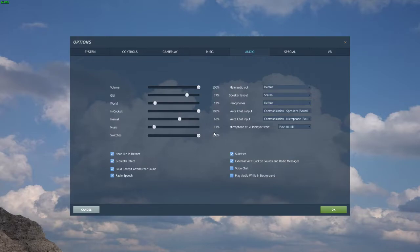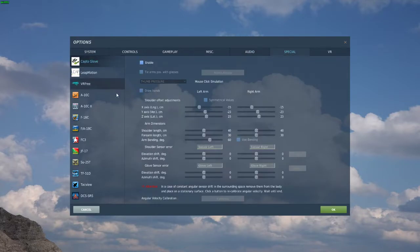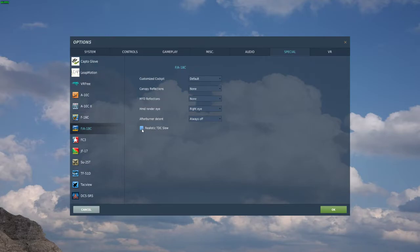I came across this thread on the forums the other day about the F-18C's realistic TDC slew option in the special options on the main menu. What it does is it allows you to slew around the Maverick without having to press the TDC depress button first.